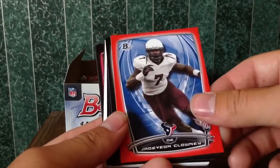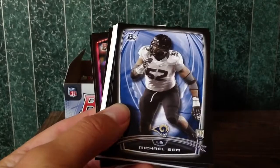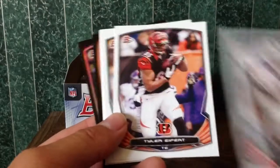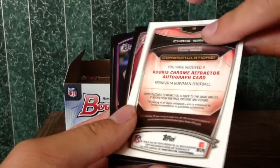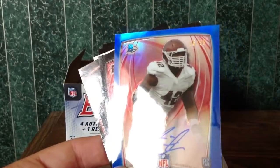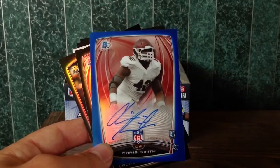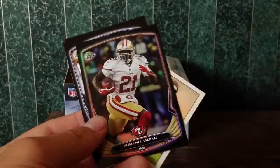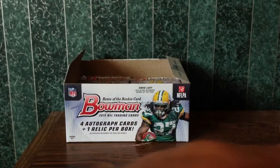I have a numbered card here — Clowney, numbered 53 out of 199. Another auto: Chris Smith, numbered 16 of 99. It's nice to get a numbered auto. And there's Derek Carr.